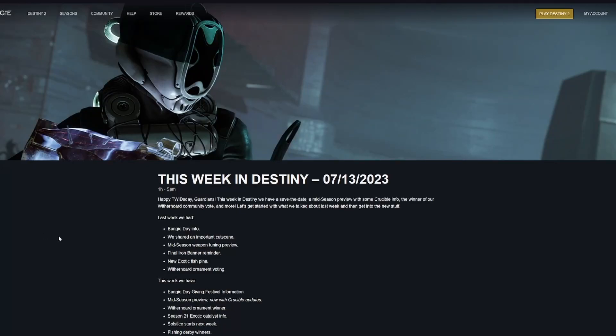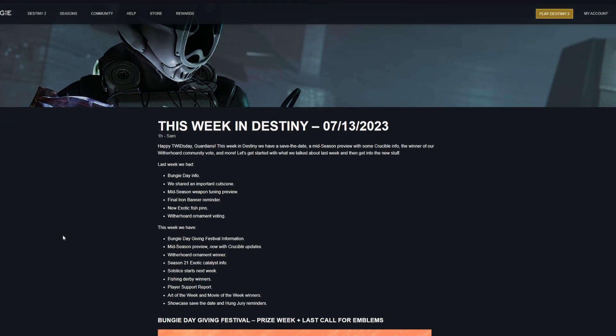We are back with another This Week in Destiny breakdown. We have a lot of stuff to get into today, like some upcoming Crucible changes, the Witherhorde ornament winner, and our first look at Solstice for this year.